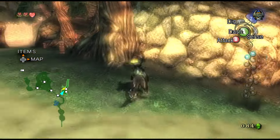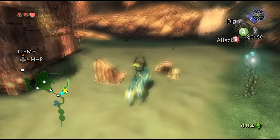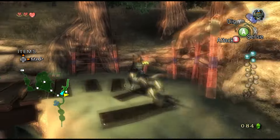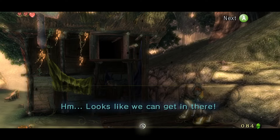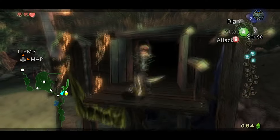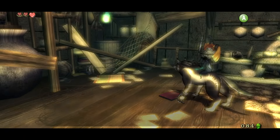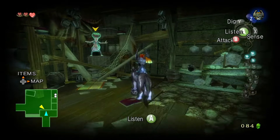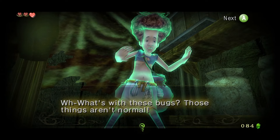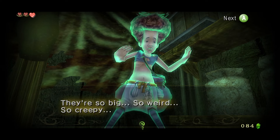The tears of light move towards you more or less when you get close to them — or maybe they just move around. There's still one in this area. It looks like we can do another Midna jump to get into this guy's shack — the guy we bought oil from earlier. There's a spirit in here too. Not loving the stuttering right now. These bugs are so big, so weird, so creepy.